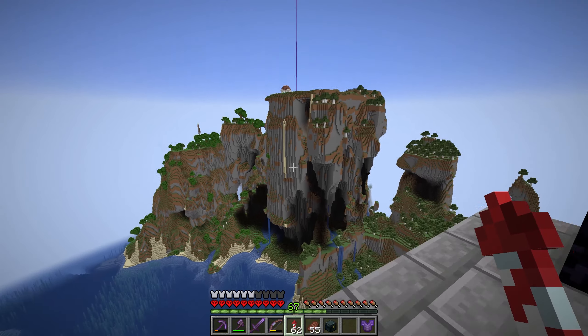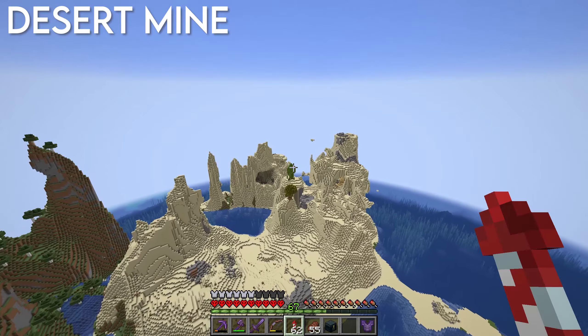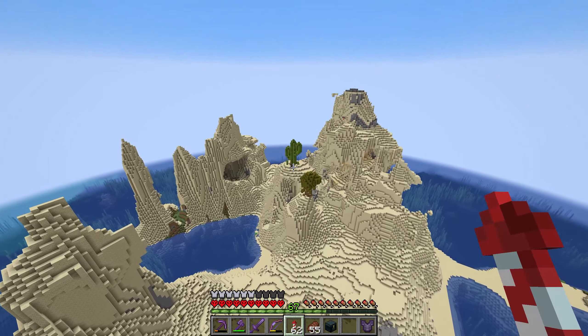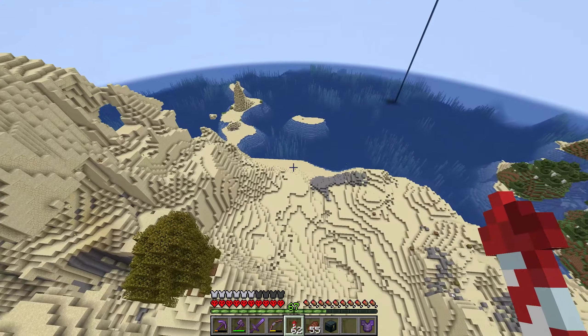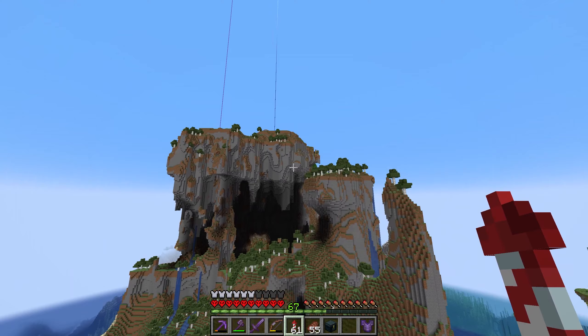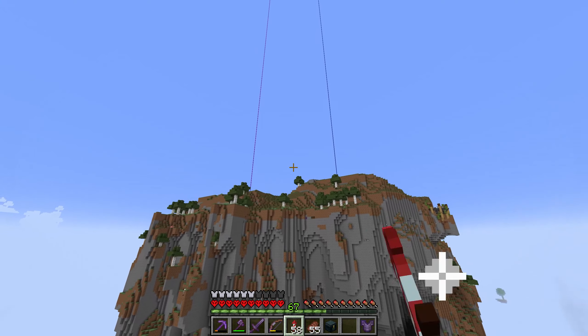On the right over here we've got a cute little cactus build as well as a tree build - those are part of my Twitch stream redemptions. People can get an easter egg in this world, so you'll see some of those here and there. This is my desert mining area, my sand mining area.